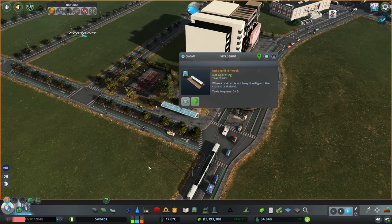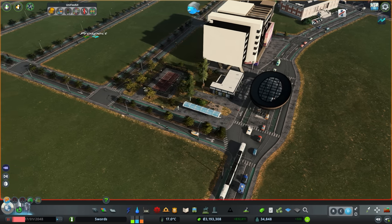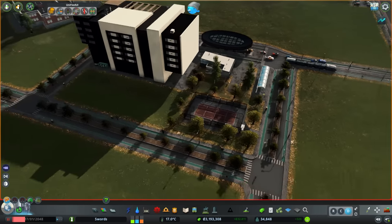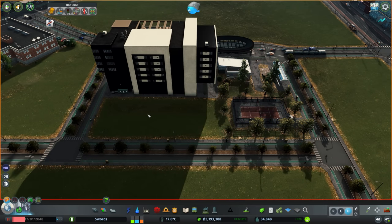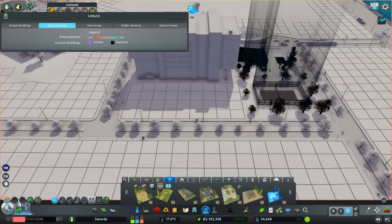We have taxi depots in the city, actually maxed out for budget — as many taxis as we can field. They seem to always be out there, never waiting at the depots. So I think they're always busy — maybe we just need more depots. Definitely more investment into public transport is needed. So around the back of this there's the plaza — like ice cream and food trucks and stuff like that.